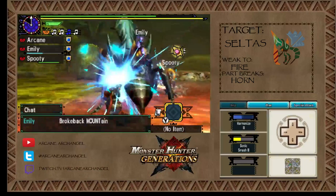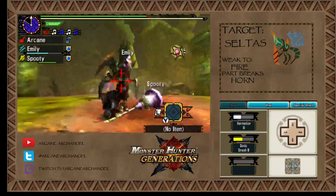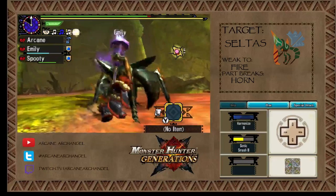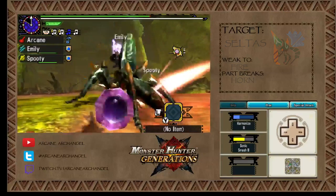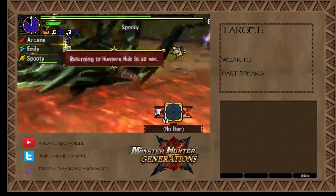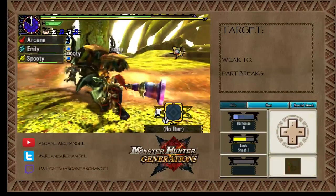Of course he's limping — I just mounted it. Let's finish it here. Unfortunately this horn doesn't have any attack buffs on it, but that's alright. There we go — that's the first hunt of the day done. Quite quickly, I might add. Let's see what's coming up next.